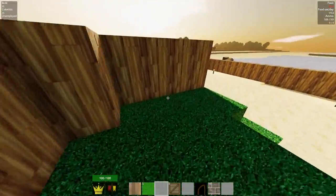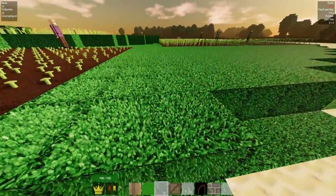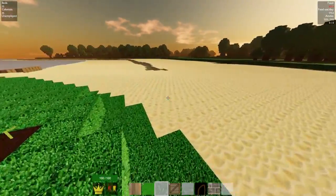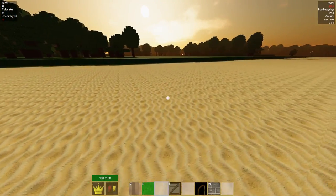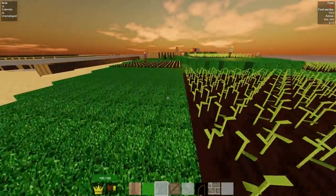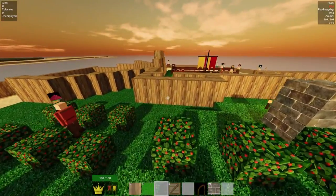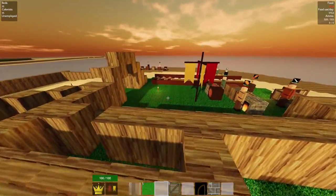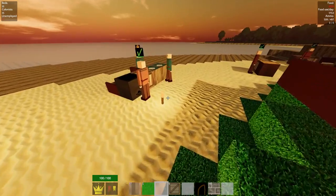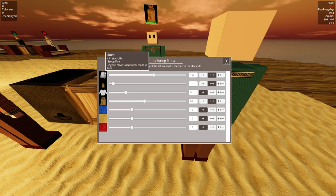We do obviously need more farms — I could place them over here but we'd need to cover this area in grass first. Placing them all the way in the forest seems really dangerous since workers might not make it home on time. A separate guard track might be too much for one guard to handle. As long as the tailors are making clothing and bags properly we'll be fine — as long as we have enough flax to sustain it.